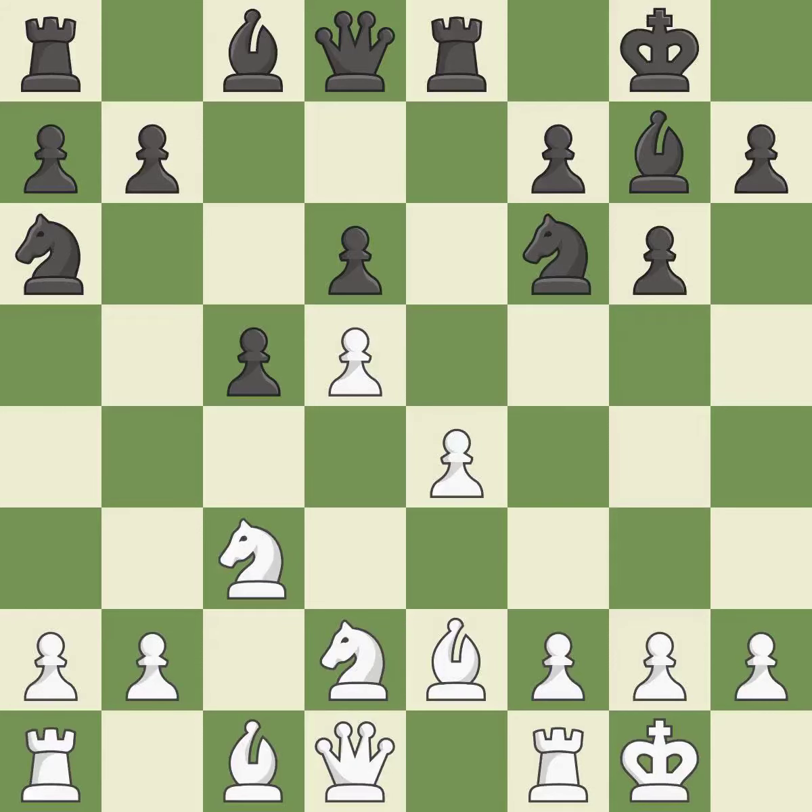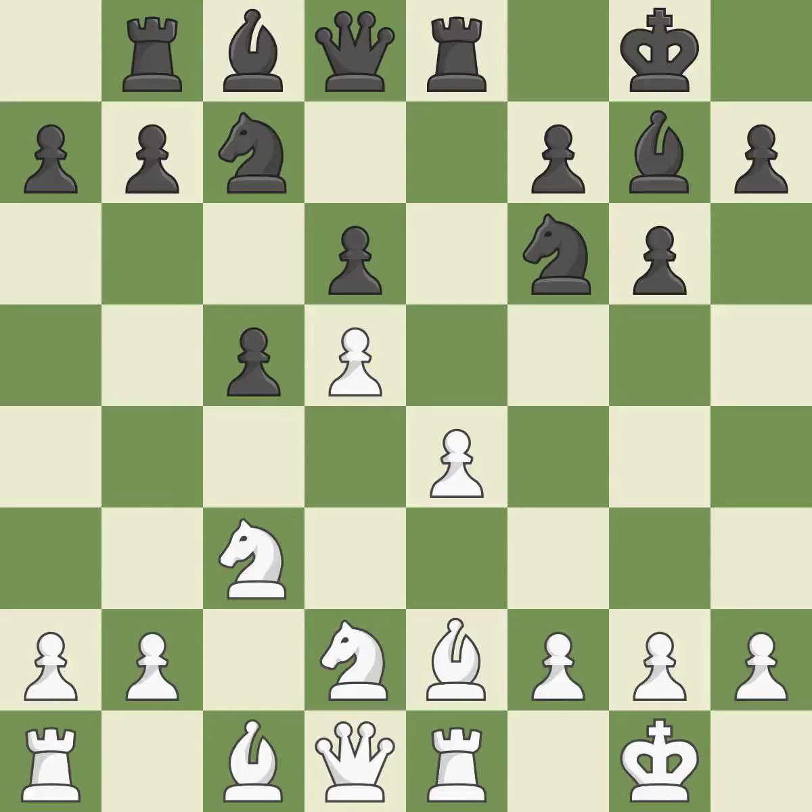Among the best actions. A rook enters the action after developing outside of its starting square. This is not the best — it is an inaccuracy. This mobilizes the knight, allowing it to control more of the board. It is best.